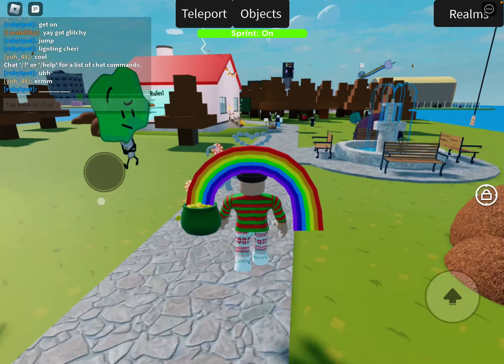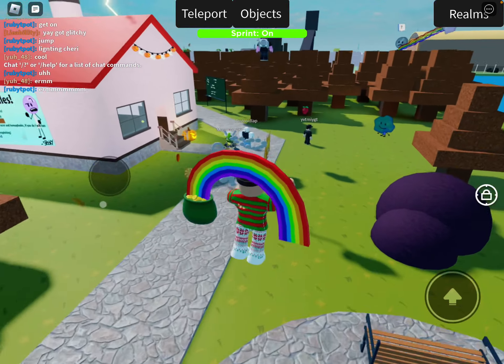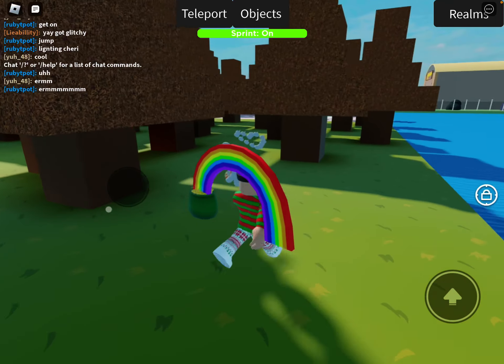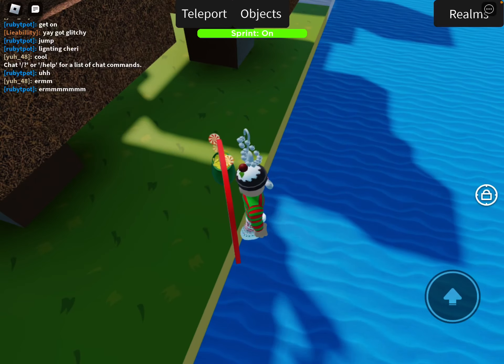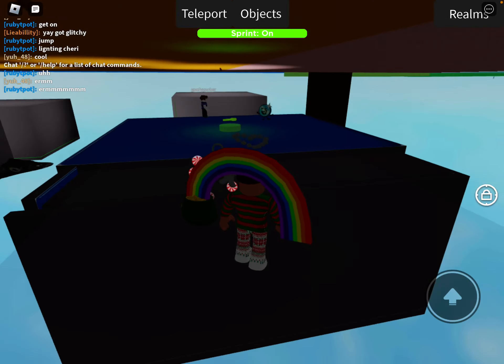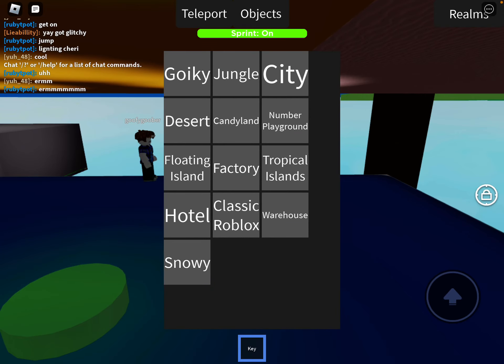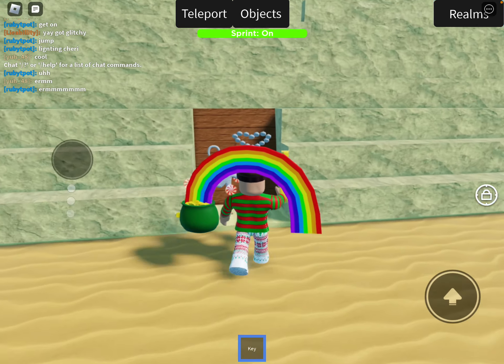First you're going to want to go this way, over to the second to last tree — actually the last tree — and grab the key. So then you have to teleport to the desert and unlock this.